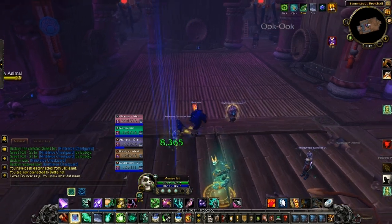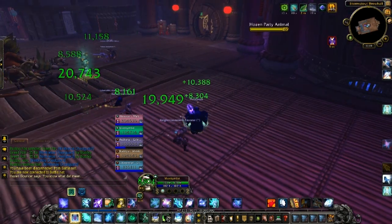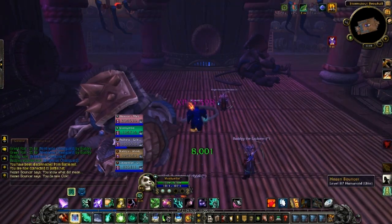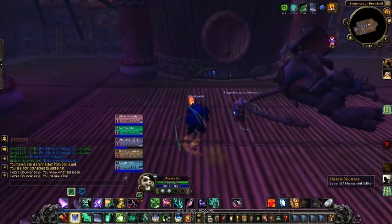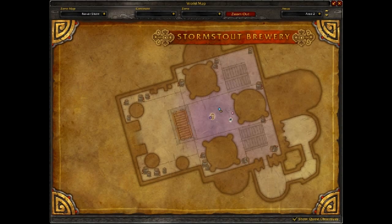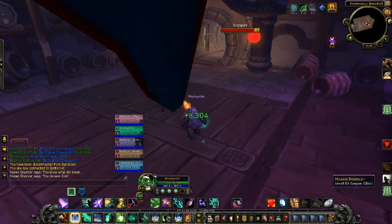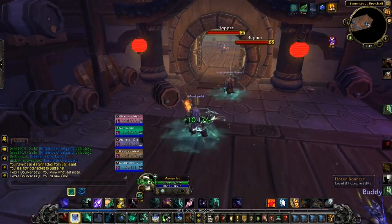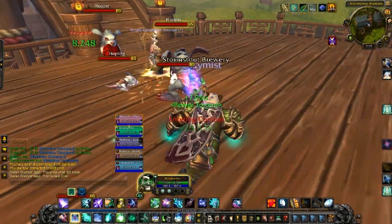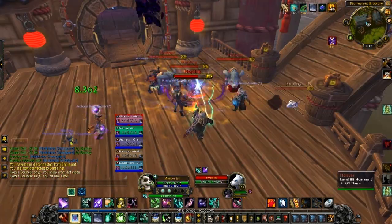You can see in the bottom right there - that's my Jade Serpent Statue, the statue I was talking about previously. It also has the Eminence effect, so you can place one somewhere and heal people around the statue with your damage, and also heal people around your actual character with your damage. You can stack them in the same place to heal for 100%, or put the statue somewhere else to heal two different groups for 50% each.